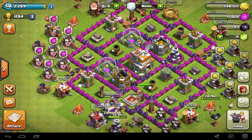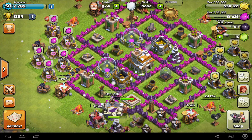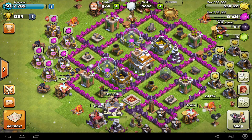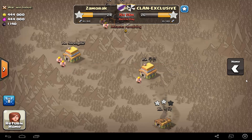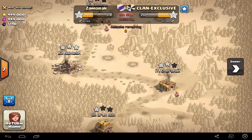Hey guys, what's up, welcome to Mobile Crazy. Today I'm going to talk about Clash of Clans level 7 attack technique. I use this in the war and it seems really useful, so I thought let me tell you guys as well. We are Zamorak and this is Claw and Execute — whoever that is — and we are kind of losing by two stars.